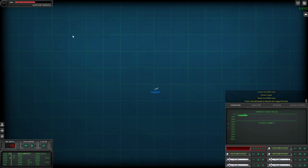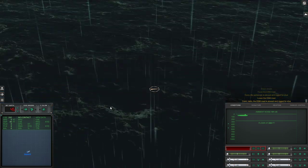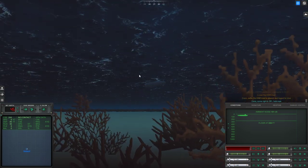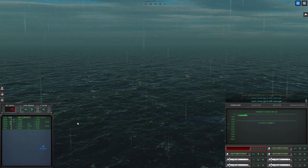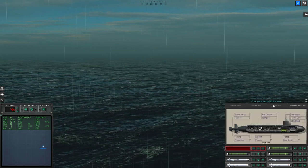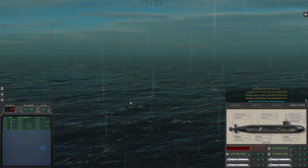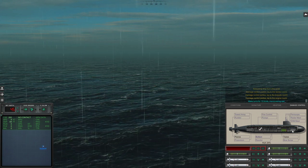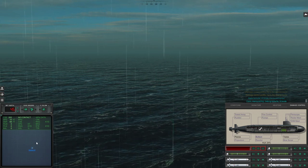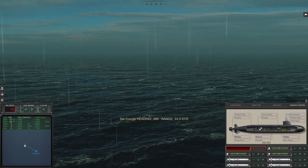I wonder if we can do our radar and still be undetected from submarines. Lower the ESM mast. Downscope. Raise the ESM mast - just going to leave this up for a little bit, see what happens. Lower the ESM mast. Close enough that I... Look at that damage. It's like the USS San Francisco smashing into an underwater mound. Man, this is really terrifying. It's like the worst of all situations - shallow water, horrible noise. There's no noise we can make that's going to be louder than the ambient conditions here. It's deafening already.